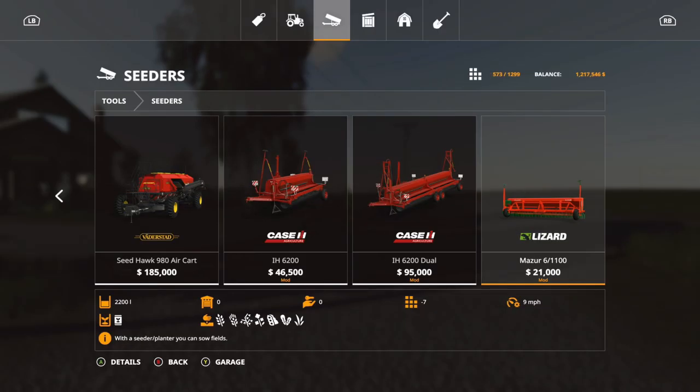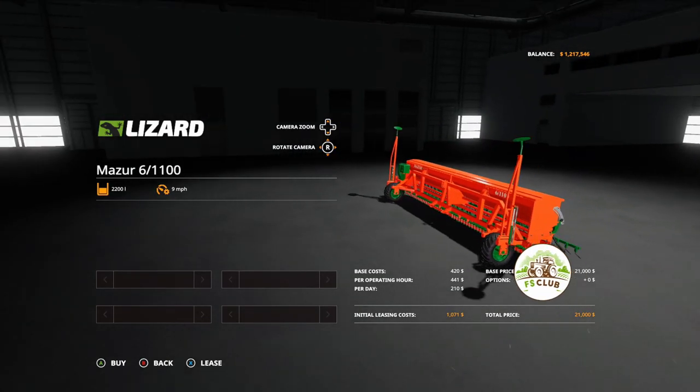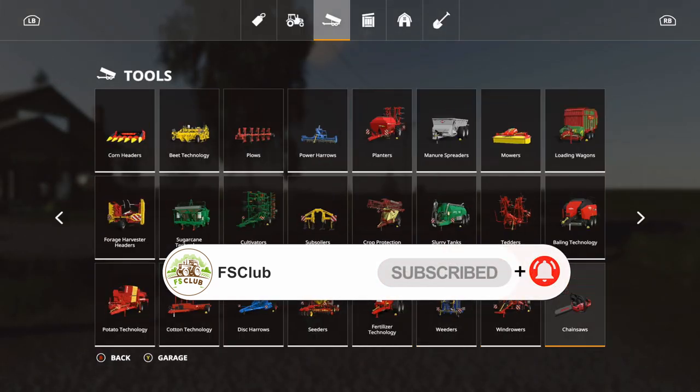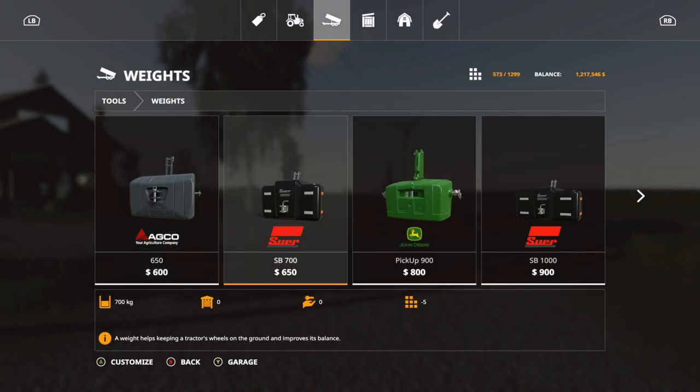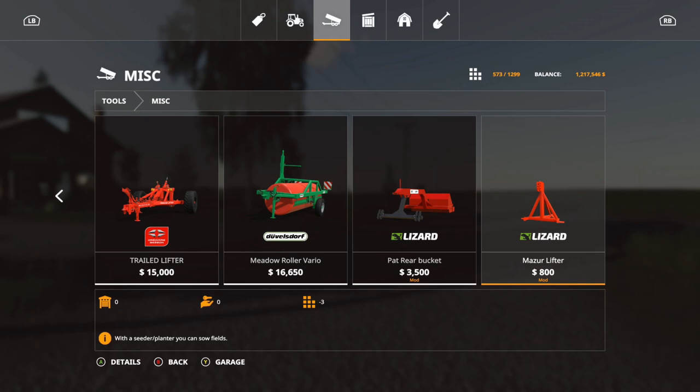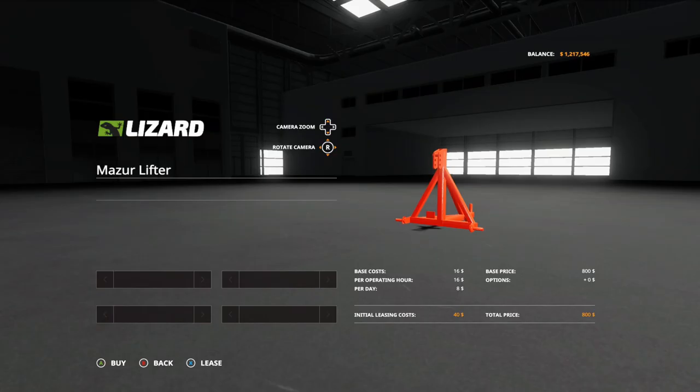Now we have the next one, which is the Lizard Mazur 61100. It's $21,000, seven slots, holds 2,200 liters, and this only does seeding. There are no options for this one. It also comes with a triangle — the Mazur lifter — found under miscellaneous. It is $800 and three slots, with no options. Pretty nice though.